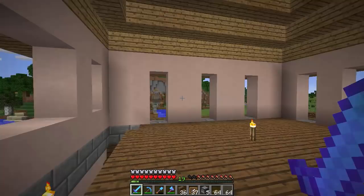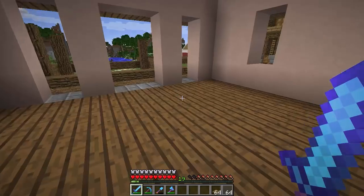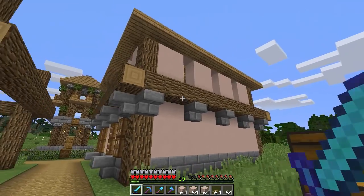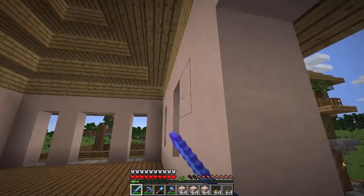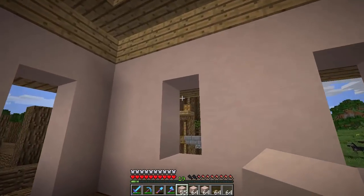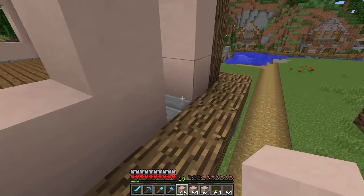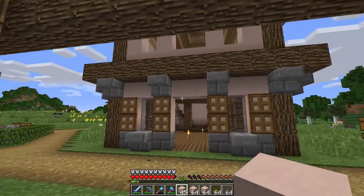We definitely need a lot more chests for this room. I did put a lot of windows up here not expecting to have a second floor. Because this is going to be a second floor, we might have to take down some of the windows and fill them in. We might want to take down all the windows on the side of the building. I think it's okay because we can definitely add some design on the outside so it doesn't look too plain.